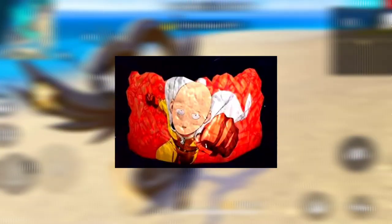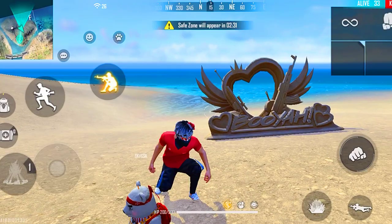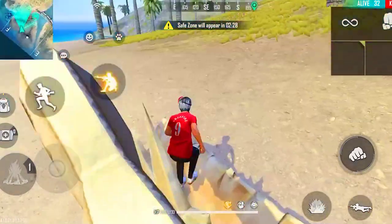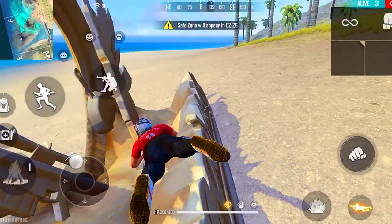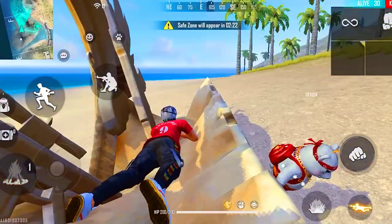So guys, the glow wall in the top 4th place — it is a blue wall and this one is a red color. Tell us in the comments how you like this glow wall.